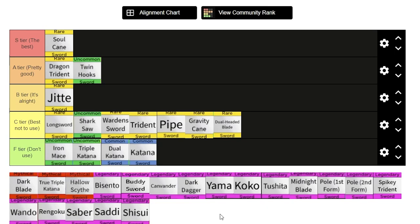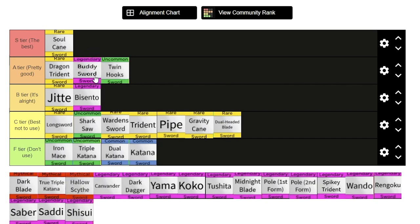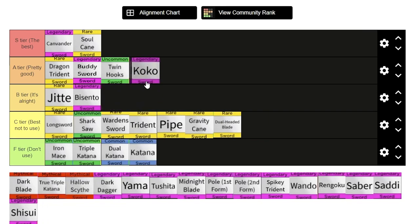Next we have the legendaries. Bicento version 1 and version 2 both suck for a legendary, so I'll put it in bottom B. Next is the buddy sword — it's pretty good, definitely in A tier; I'll put it above the twin hooks. It's a very recent addition to the game. Cavendart is definitely S tier — very good sword, I love the combos with it; it pairs perfectly with kabucha. Coco, to be honest, is slightly better than it's made out to be, but it's still not the best, even after the buff with control. Coco will go under twin hooks.